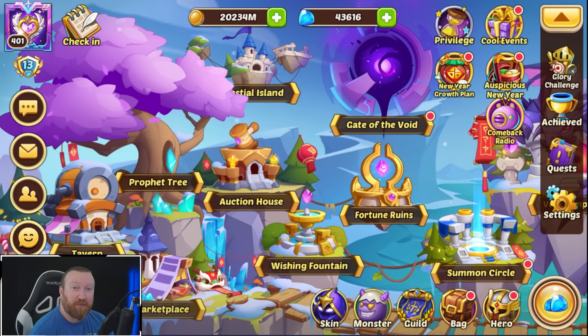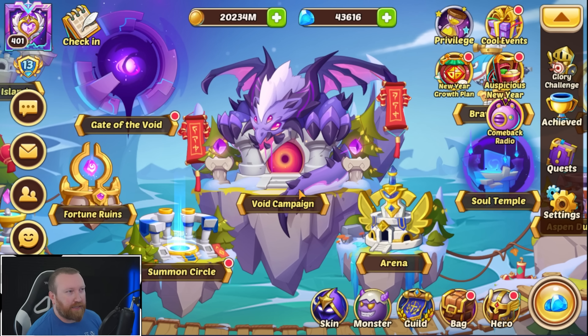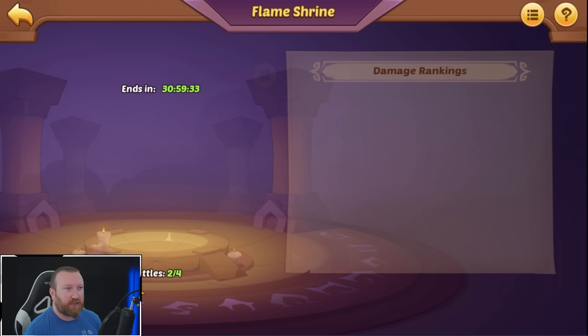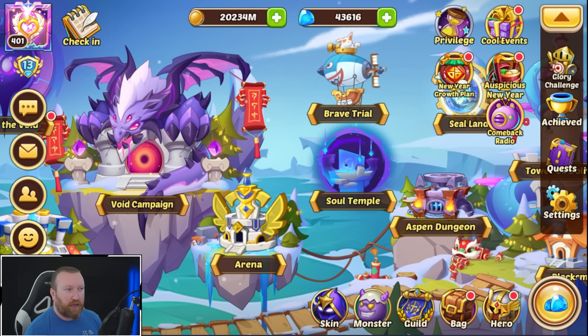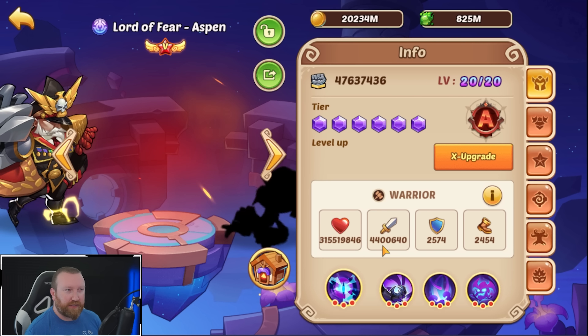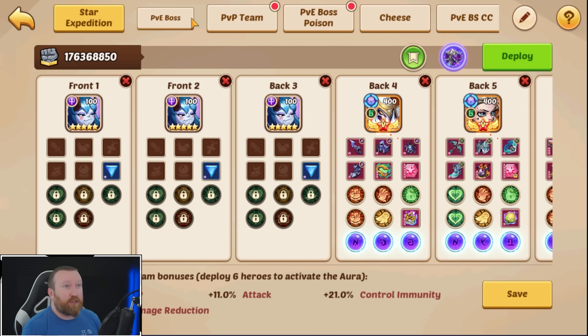What's up guys, Very Game here back with some more Idle Heroes on the main account. We're jumping in to look at some more PvE action. You guys saw our damage against the Faith Blade the other day with our Lord of Fear Aspen, but remember he's very low power level — only at four million attack.